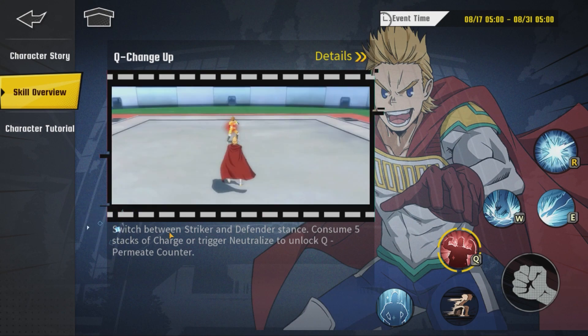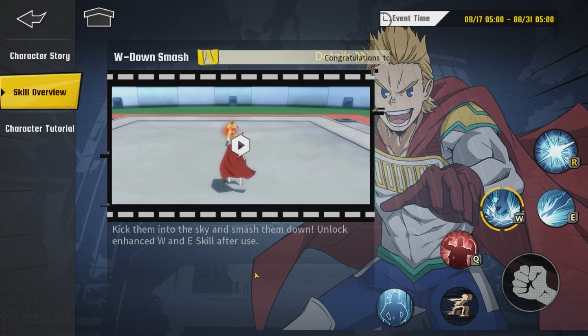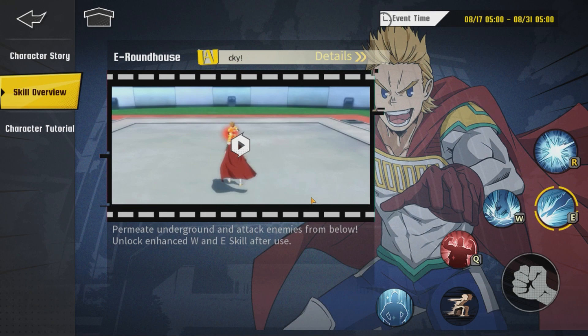Hopefully that describes it. Switch between striker and defender stance - okay, not bad. Consume five stacks of charge or trigger neutralize to unlock Q permeate counter - kick them into the sky and smash them down. Unlock enhanced W and E skills after use. This is permeate underground, attack enemies from below. Unlock enhanced W and E skills after use.